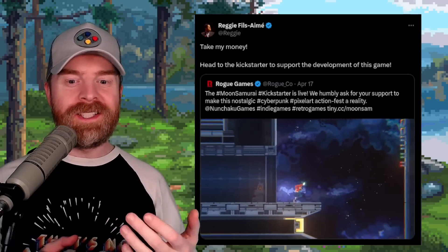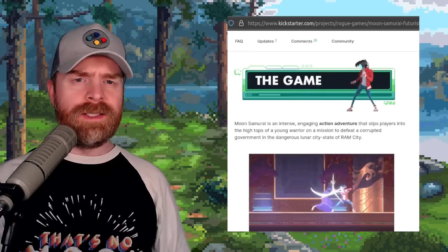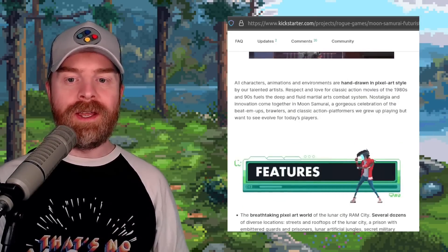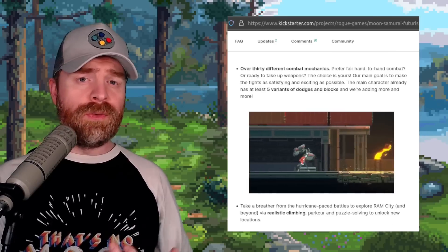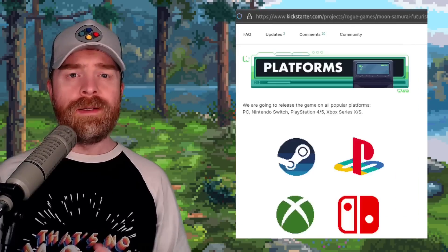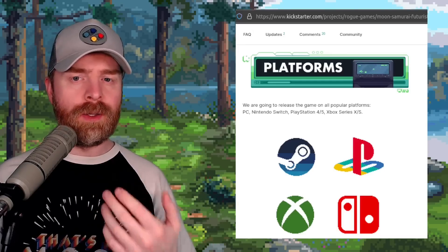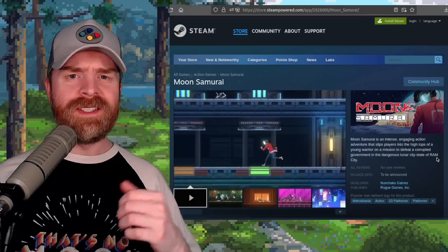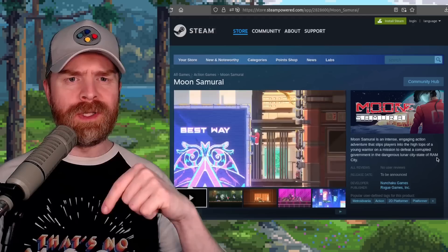The kicker is that Moon Samurai appears to be approved by Reggie, who says take my money. They say this game is an action-adventure in a futuristic setting, and all characters, animations, and environments are hand-drawn in pixel art. There's over 30 different combat mechanics and a very interactive environment. This game will be heading to Steam, PlayStation, Xbox, and Switch, and the lowest tier to get a digital copy is $15. They've already got a Steam page and gameplay on YouTube.